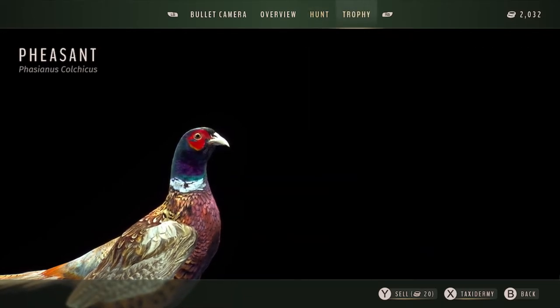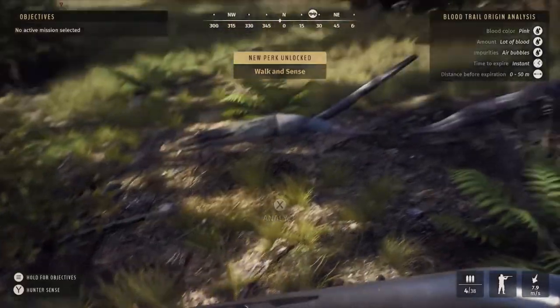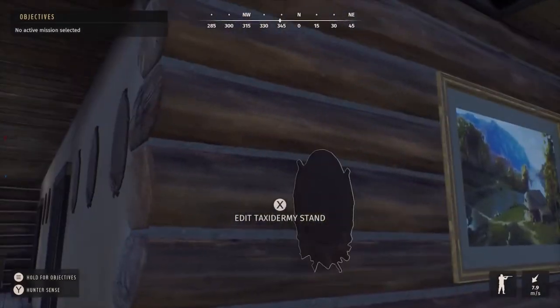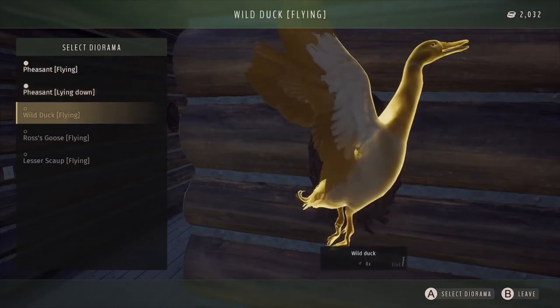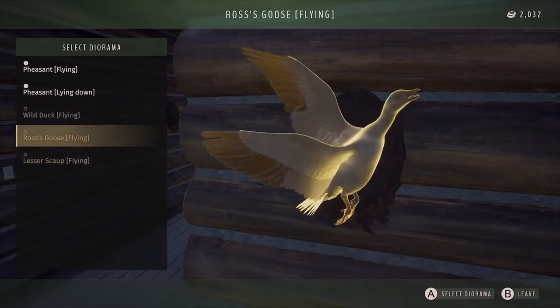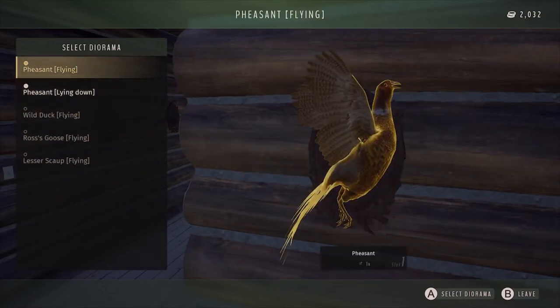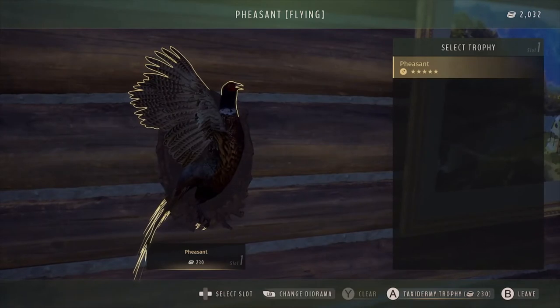So we're going to go ahead and taxidermy this guy and put him in the hunting lodge. You don't get much for selling them. So this would be the first addition to the trophy lodge. We're going to select a diorama — the only thing we have available is the pheasant. We can either do lying down or flying; looks like those are the only options. It doesn't look like you're able to spin them around in all kinds of different positions like we did in Call of the Wild. But there he is — pheasant from day one.